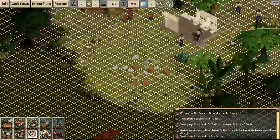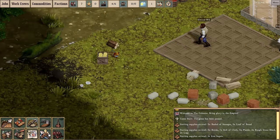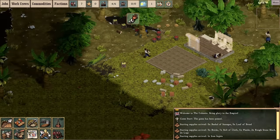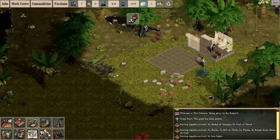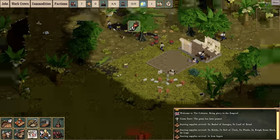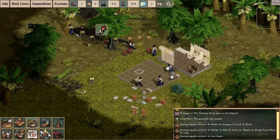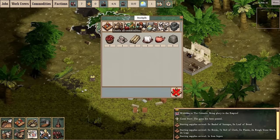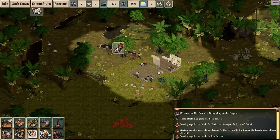Next thing I'm going to build is a stockpile. I used to make different stockpiles for food and goods, but I don't bother doing that anymore because of the way goods are stacked nowadays — goods get piled into a single square so all your stored goods are much more compact than they used to be. For clarity, if I need to see how much food or stone I've got at a glance, I might consider filtering the stockpiles later. I can enable or disable storage of particular goods, but I don't really see the need to make multiple stockpiles right now.